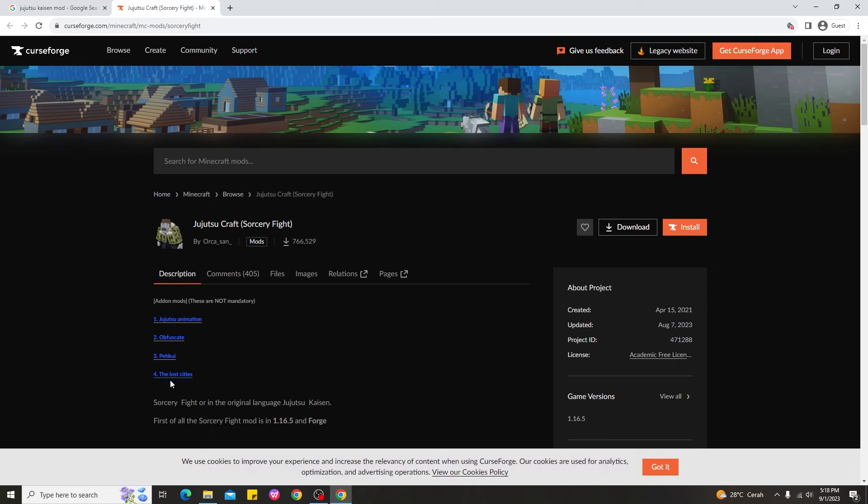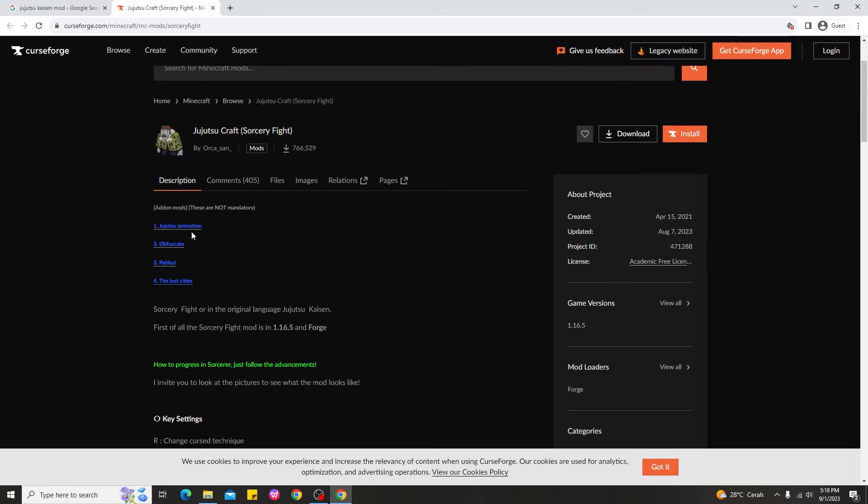You can see all the add-ons that could be useful for the Jujutsu Kaisen mod. They have an animation add-on that requires the Obfuscate mod, and two others called Pekui and the Lost Cities. Before you download any mod, you need Forge as a core requirement for using any mods in Minecraft, including this one.